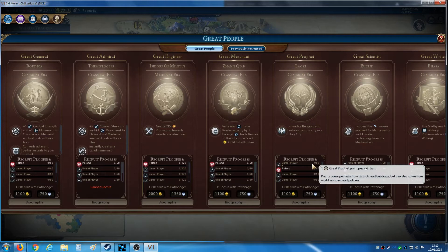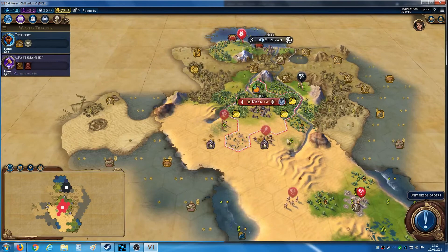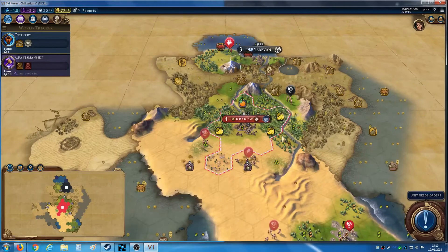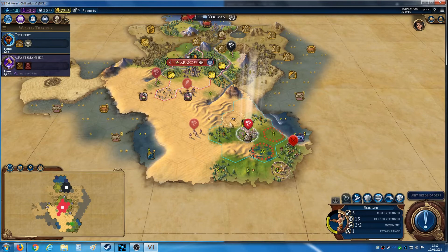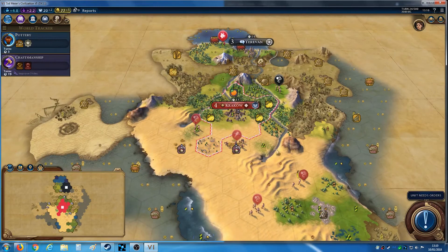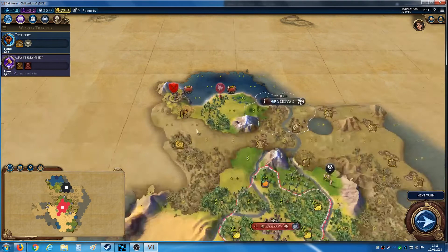There's only one great prophet ahead of me. Stonehenge will probably be completed very soon, so there's kind of a race for the next religion. If I weren't to get it, the cost would double to 120 great prophet points needed, and that would be a serious problem. I'm nine turns away from getting the civic — so it's going to be hard to beat them. Stonehenge might not be made if no one starts next to stone, but I'll be lucky.